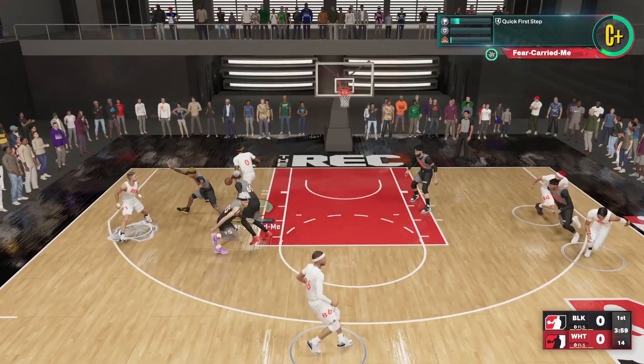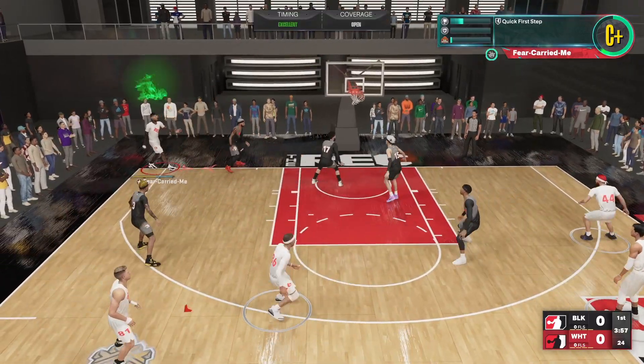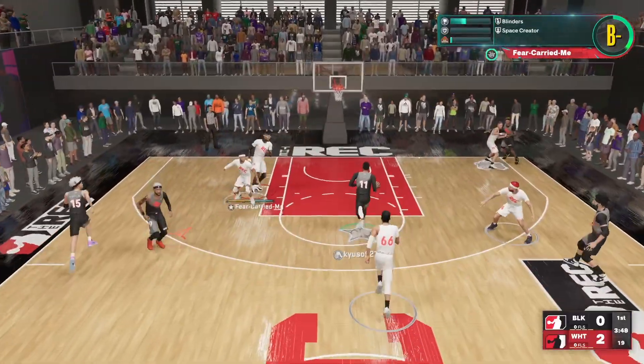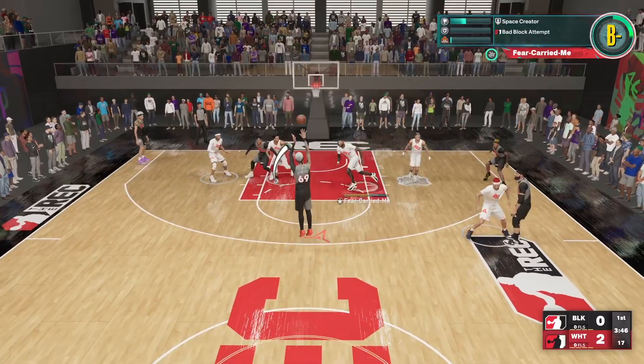Look at the way I'm backing him down. This normally doesn't happen on a lot of centers because my build doesn't have Back Down Punisher. So the fact I was able to back him down tells me he doesn't have a lot of strength — and that makes sense, he's a stretch 4.